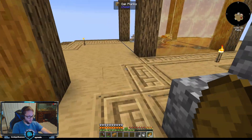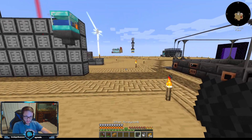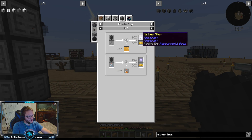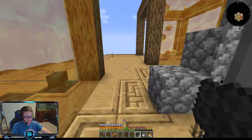Now we should have eight wither honeycombs. The wither bee gives a 10% chance of getting a nether star, so it is a little bit rough, but not the end of the world.